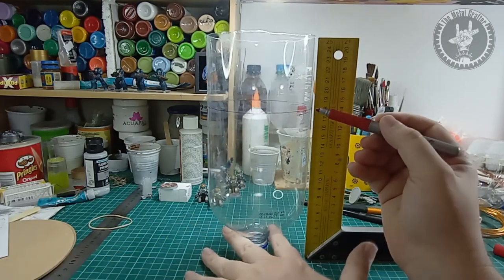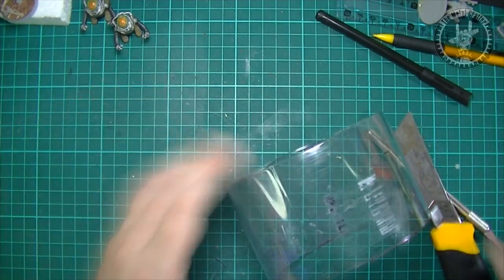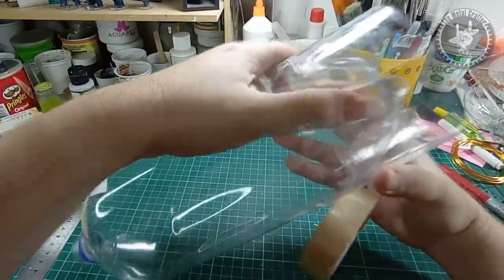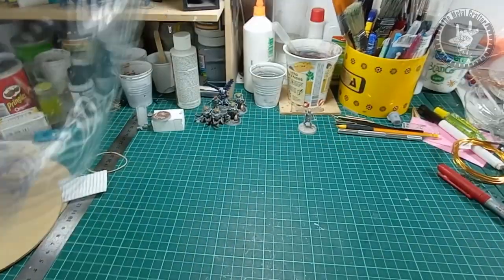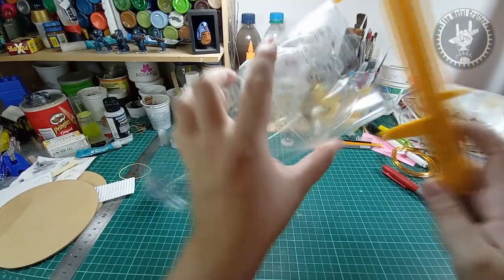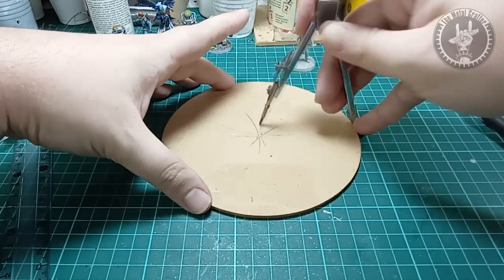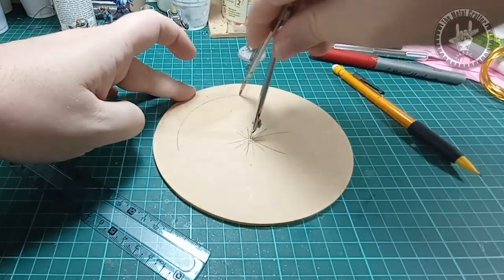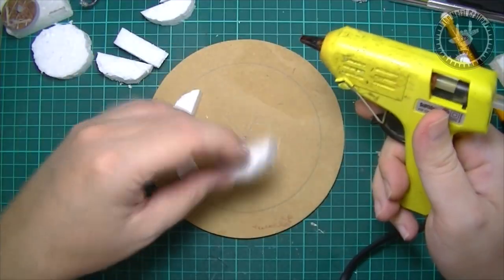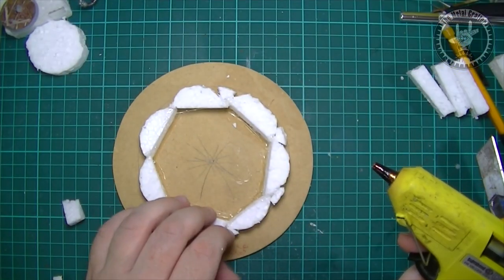The bottles are shorter than that, so I removed the bottom of one bottle and then cut a piece of another one. Made some markings on the bottle to know where each panel should line up, and then added the extra piece with tape. Then I took measure of the diameter of the bottle and the MDF base, used a compass to find the center of the base, and marked the perimeter of the bottle.